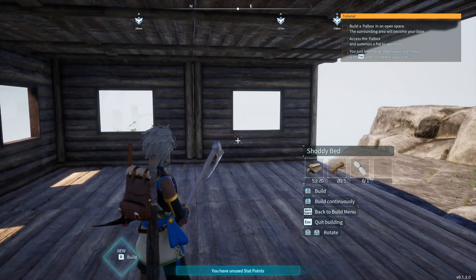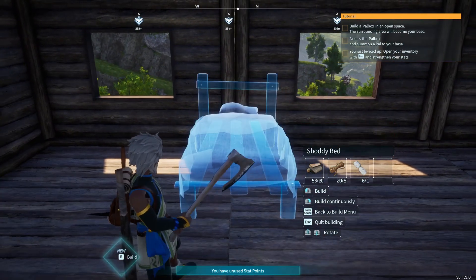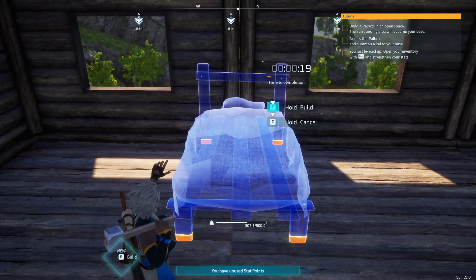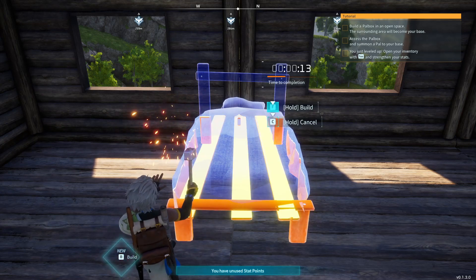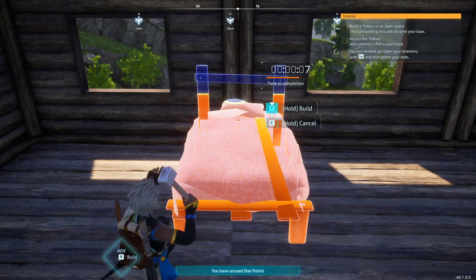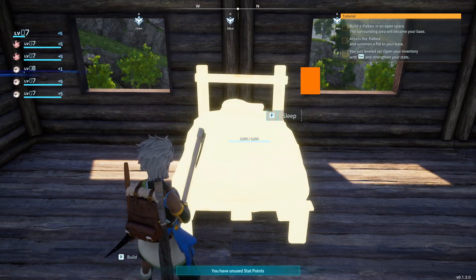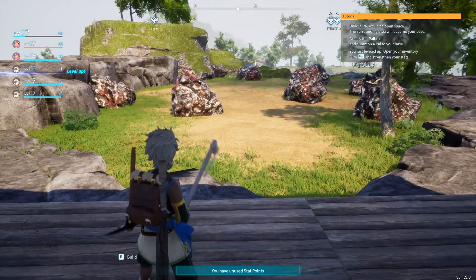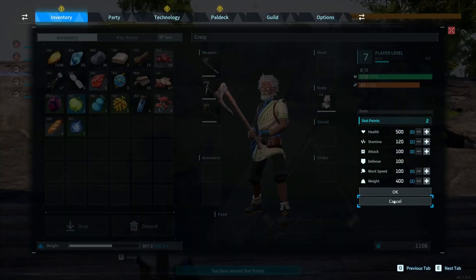Let's build a bed — that way we can sleep and make the night go by fast. We have some unused stat points, so let's go ahead and use those now. We'll use one up for stamina and one for weight.